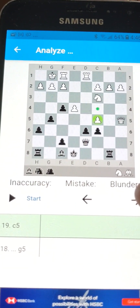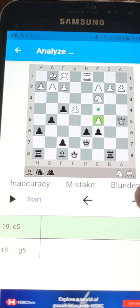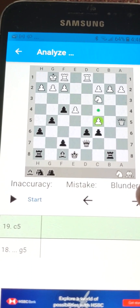Kudos to this player — they're really, really doing a great job. You know, cracking open. This is a pretty good player; they know what they're doing. Crack open the center with that pawn move to c5.